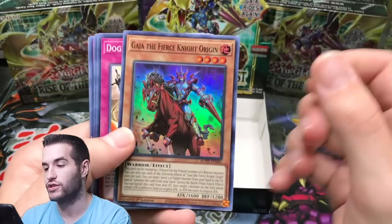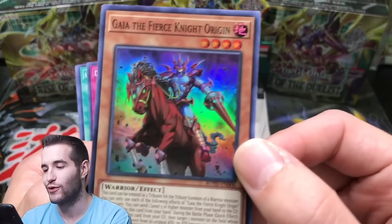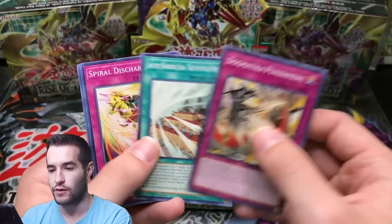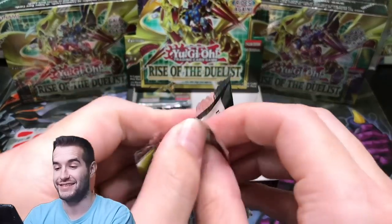Melfi Monkey. We got Guy of the Fierce Knight Origin — oh my goodness, check that card out. All the Gaia cards are super low rarity but they look amazing. That's one of the coolest looking cards. Dogmatica. Mathematic Diameter — what did I just say? I don't know what I just said.